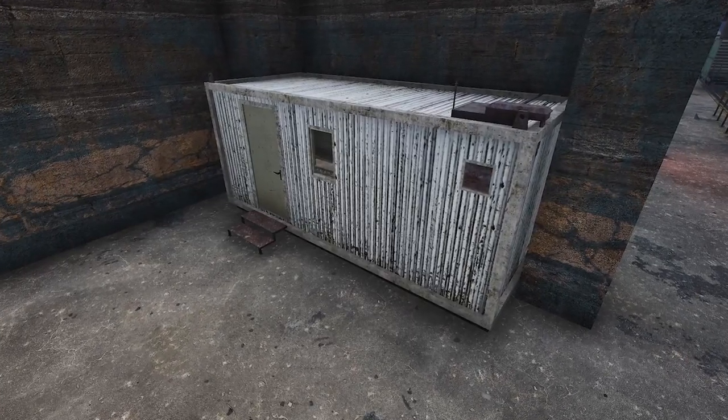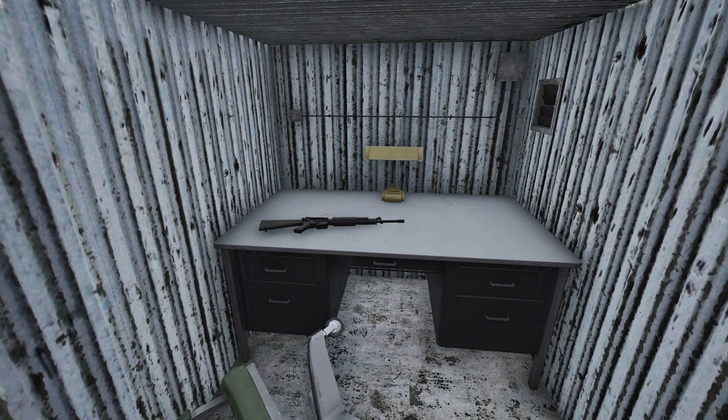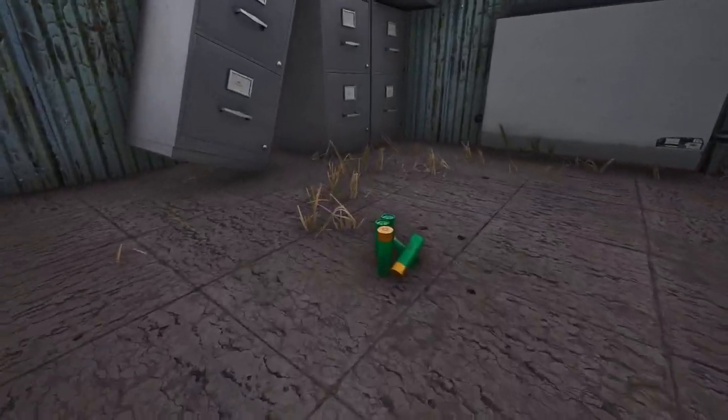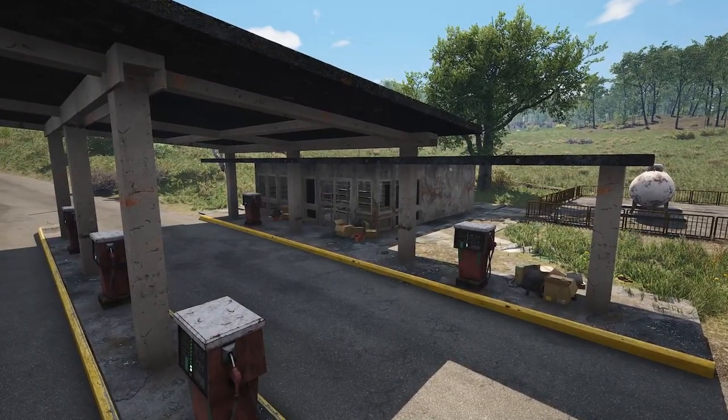First, we have these white sea cans. You can find them pretty much anywhere — look on the desk inside for guns or ammo. Then you have these green guard houses; you will most likely find ammo in these, but you can find guns on occasions. Another place you want to look is by the register inside gas stations — you will sometimes find a gun here.